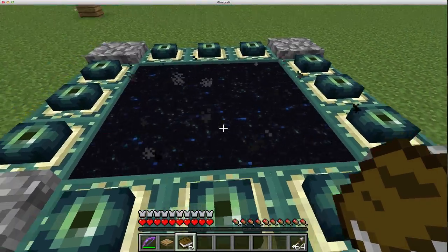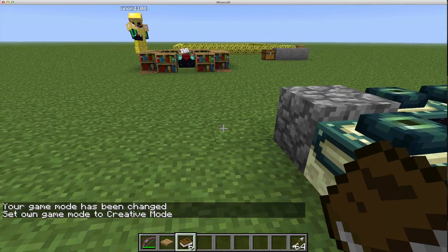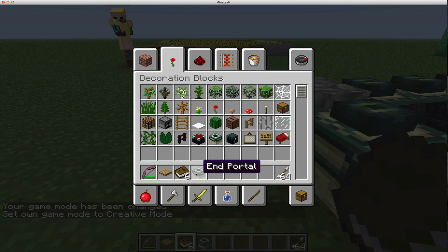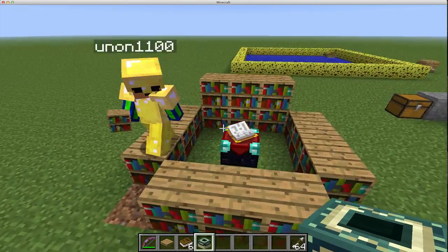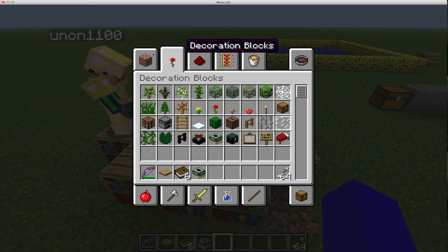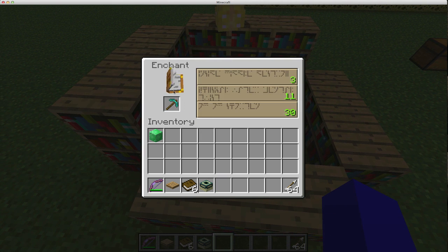You guys see this end portal - the end portal frame is now obtainable in the creative menu. If I go into creative and go to my decoration blocks, you have end portal frames - it's a new block. This is all you need to get something to level 30, and 30 is now the max level - so 50 is no more. If you add more bookshelves it doesn't do anything extra.